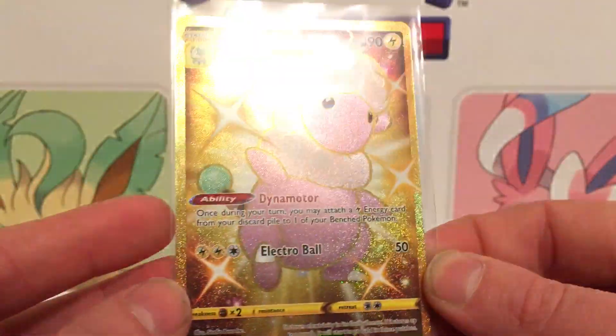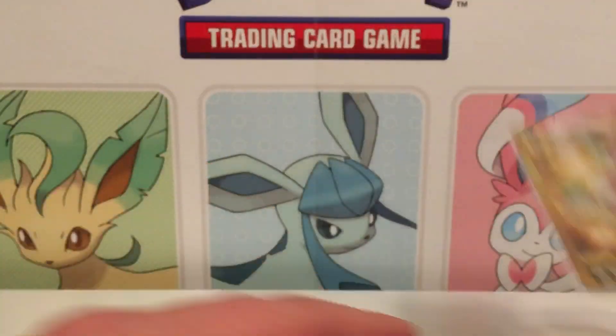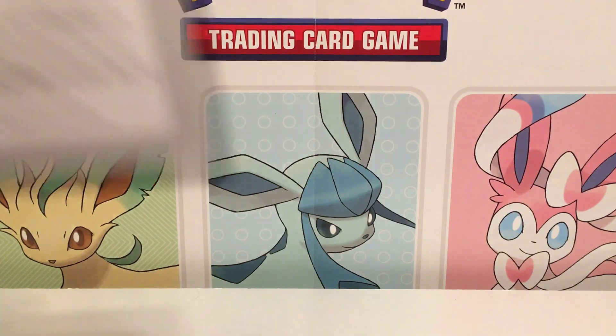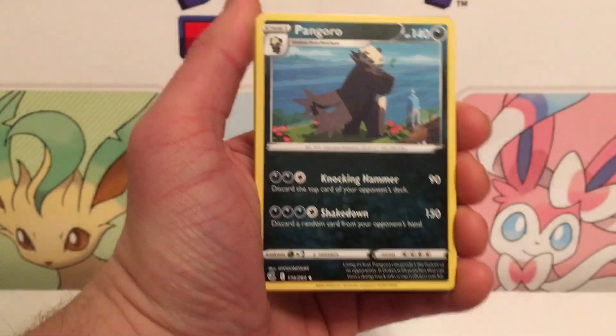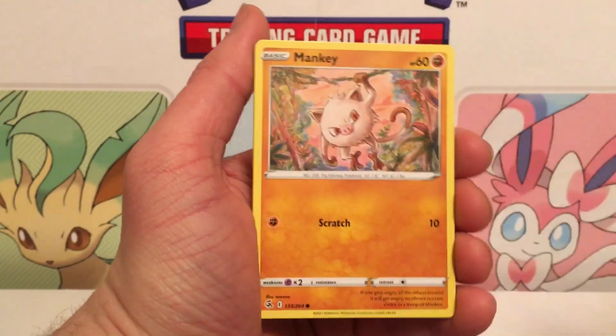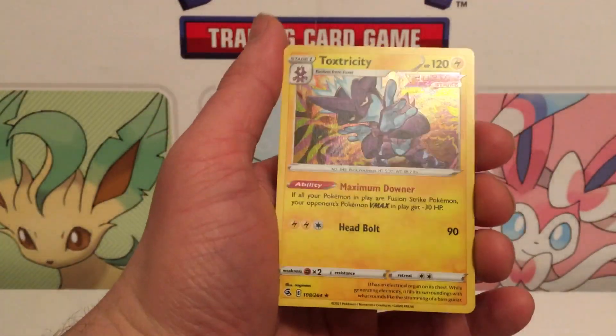I finally got my Flaffy! I had a feeling my Building Battle Box was gonna be where I'd find it. This box has been on fire — it's the last pack and we've gotten a gold Flaffy and a Boltund full art. There's always like one or two that are just really, really good in a case. This one's also supposed to be a good coat — it's a Toxicity.